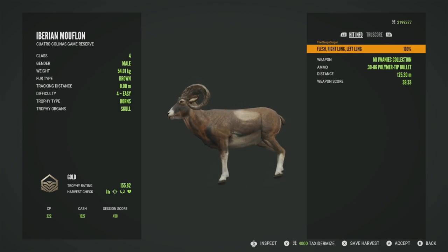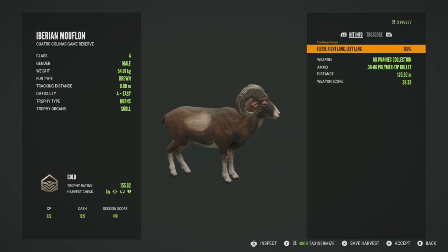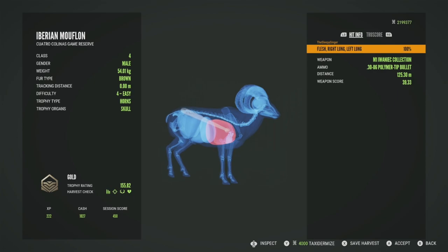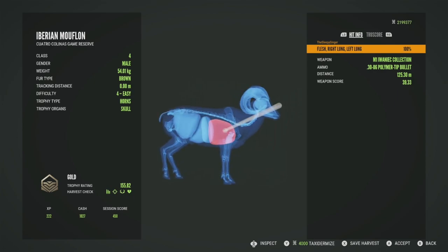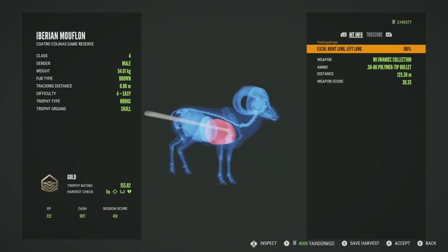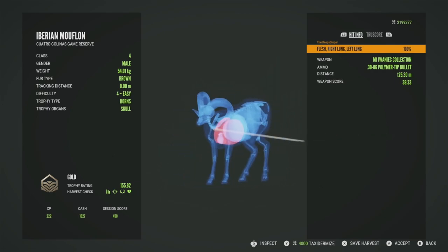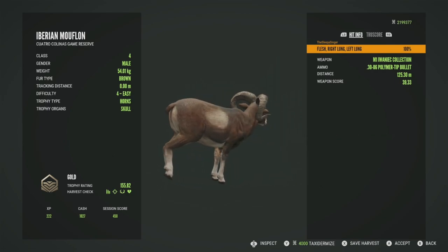Let's get him picked up — he will be a gold at 155.82, nowhere close to the top end of his estimates. Got him in the right lung and the left lung, another really good double lung shot with the M1. The Mouflon seem to be pretty fragile — you can hit them with just about anything and they'll drop. You can see the shot went all the way through him. Let's go ahead and accept this one.